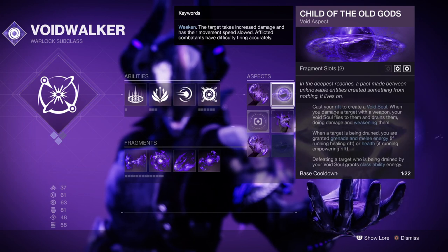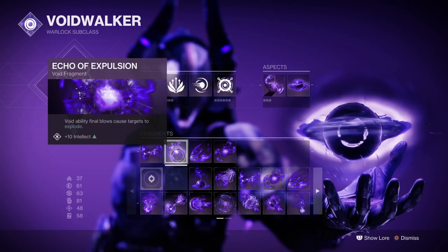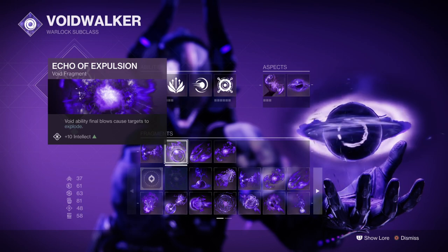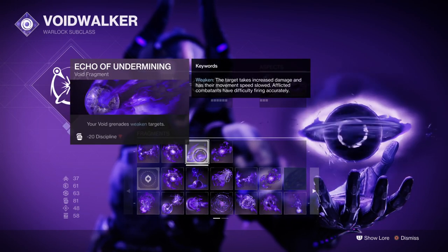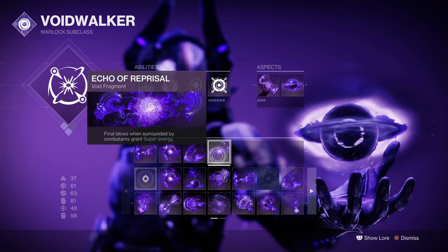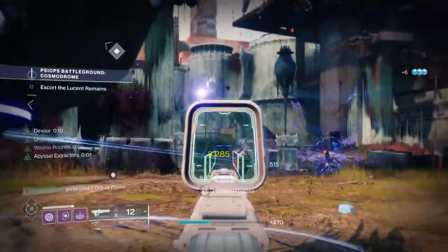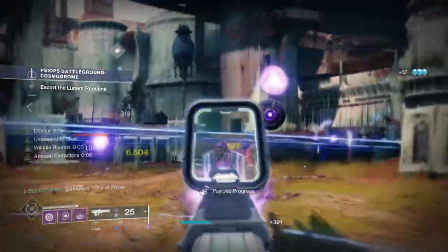The next four fragments should be as follows: Echo of Remnants allows your grenades to stay out for longer; Echo of Expulsion causes Void ability final blows to make targets explode; Echo of Undermining makes Void grenades apply a weakening effect on combatants; and lastly Echo of Reprisal, where final blows when surrounded by combatants grant super energy back to you. This fully combined setup keeps your abilities refreshed no matter how many combatants you face.